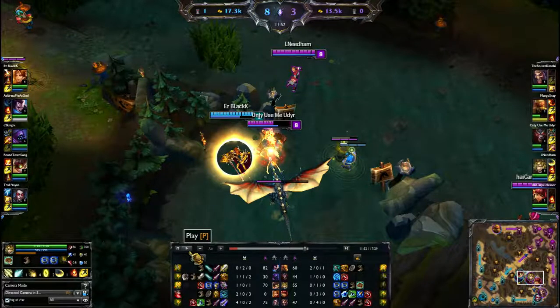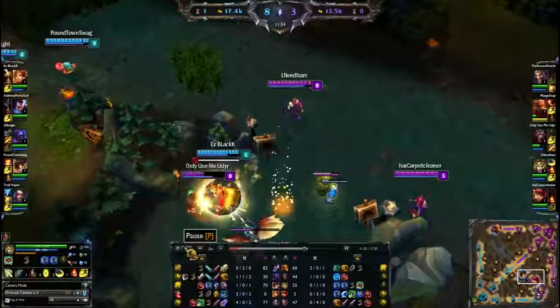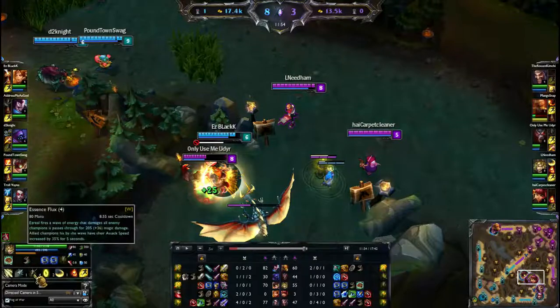Watch Ezreal — he's going to try to hit both his Mystic Shot and his Essence Flux, and he's going to miss both skill shots. This might actually be crucial to the fight because Leona gets away with just a little bit of HP. Maybe if Ezreal had been a little more on point with his skill shots that would've changed things. There's the Mystic Shot — nope. Essence Flux — also misses.